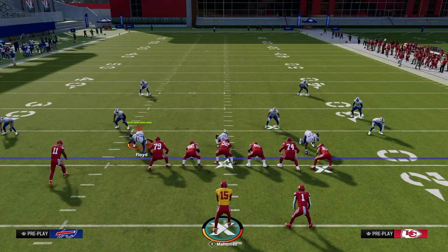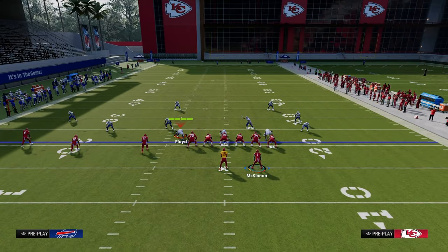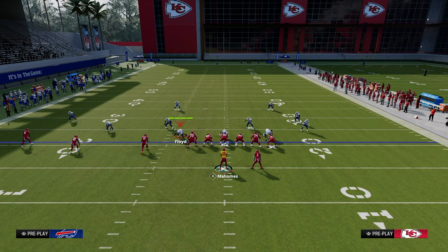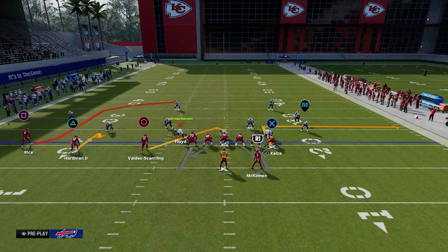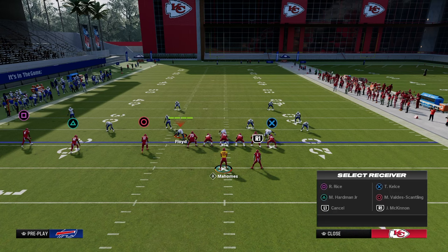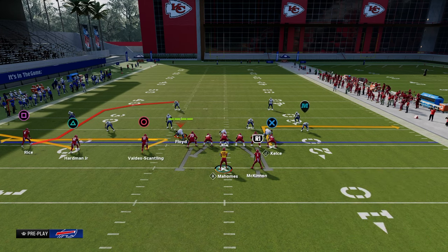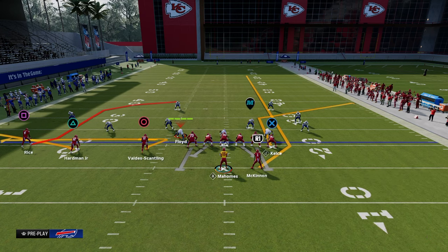Now let's get into the first play. As far as abilities go, I like tight end apprentice, running back apprentice, or hot route master. Hot route master really makes trips tight in super good, but the main one you really need is tight end apprentice. For our first setup, we're going to flat the middle trips receiver, zig the inside trips receiver, corner route the tight end, and streak the running back.